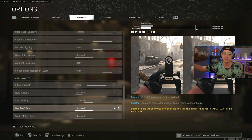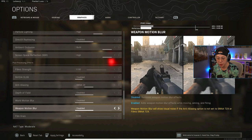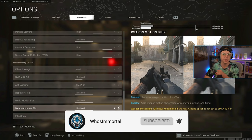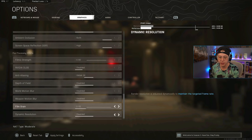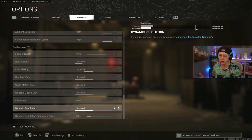Anti-aliasing is on 1x. Depth of field is disabled — it keeps everything totally clear when ADS with no blur. World motion blur and weapon motion blur are both absolutely disabled. You want the clearest game possible at all times to make spotting enemies easier. Motion blur is great for cinematic effects but not for competitive play. Film grain is at zero for clarity. Dynamic resolution is disabled, and the target frame rate doesn't matter with it off.